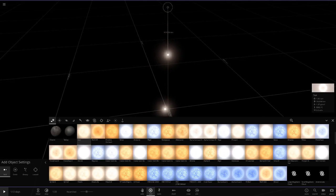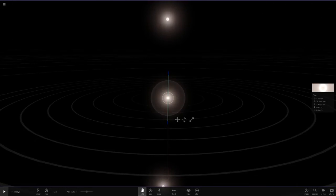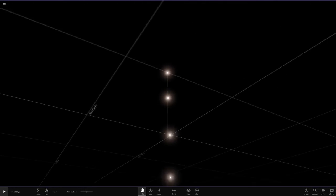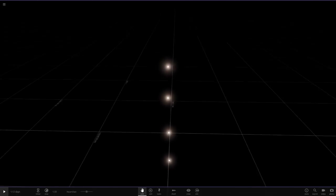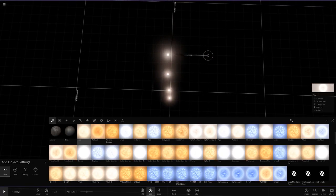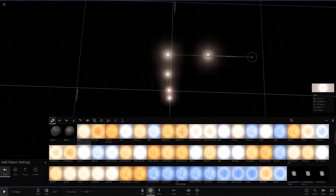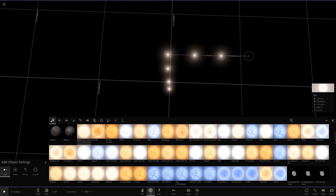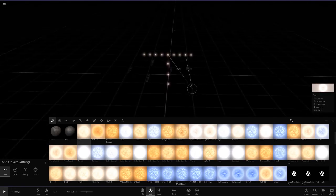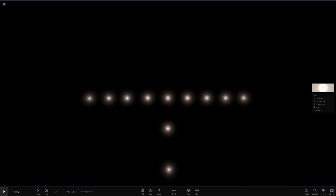I'm going to keep doing this until we get four suns tall in height. So now we've got four suns in a line. You can always edit them and move them if they're not lined up — just grab it and drag it slightly. So I've got one, two, three, four. Now from this sun here I want to make it nine suns long, so I'll go four on each side — that makes nine with the middle one.